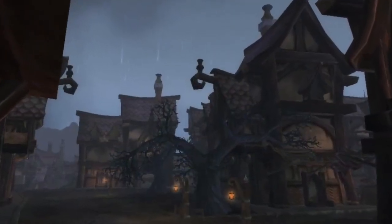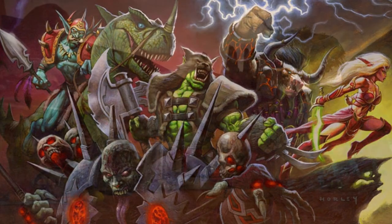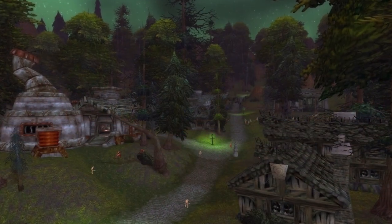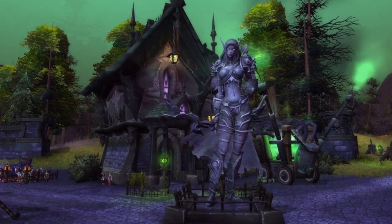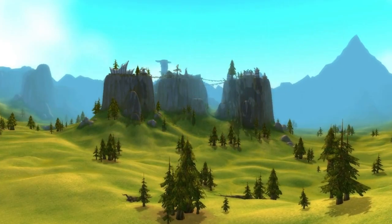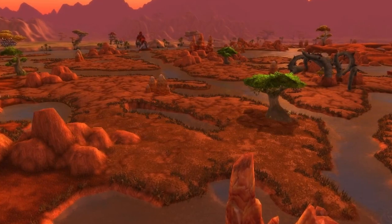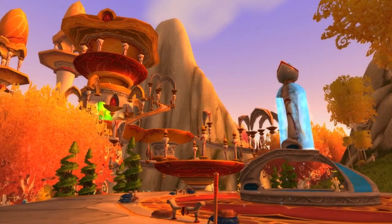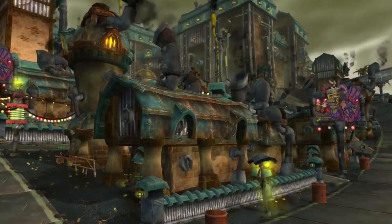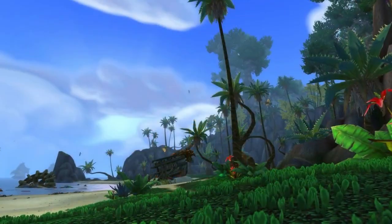The worgen's starting area is Gilneas City and their second town is Duskhaven, located in Gilneas. Moving on to the Horde races: the orc's starting area is Valley of Trials and their second town is Razor Hill, located in Durotar. The undead's starting area is Deathknail and their second town is Brill, located in Tirisfal Glades. The tauren's starting area is Red Cloud Mesa and their second town is Bloodhoof Village, located in Mulgore. The trolls' starting area is Echo Isles and their second town is Senjin Village, located in Durotar, similar to the orcs. The blood elf's starting area is Sunstrider Isle and their second town is Falconwing Square/Fairbreeze Village, located in Eversong Woods. The goblin's starting area is Bilgewater Port and their second town is Shipwreck Shore/Town-in-a-Box, located in Kazan/The Lost Isles.